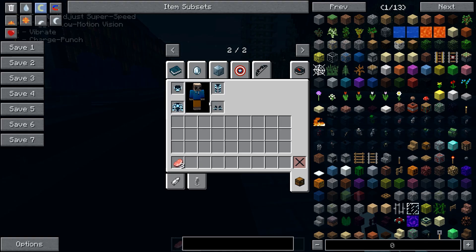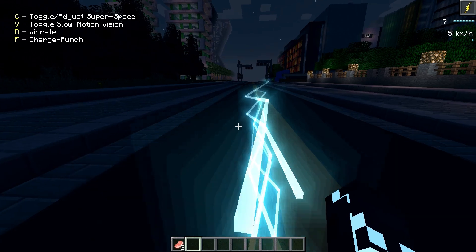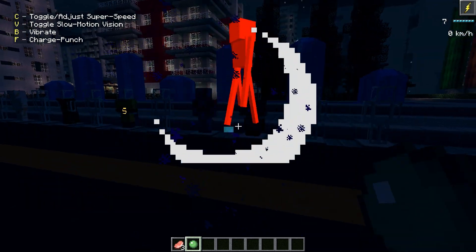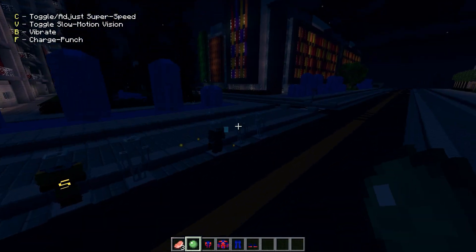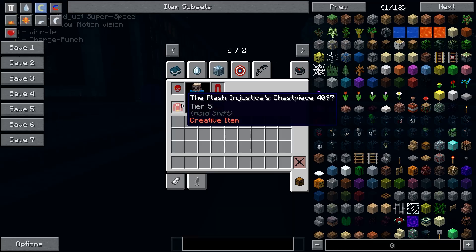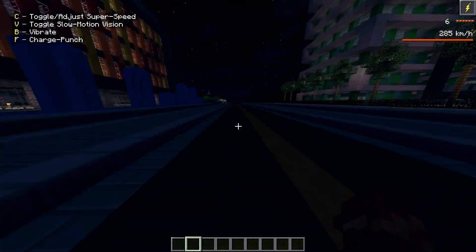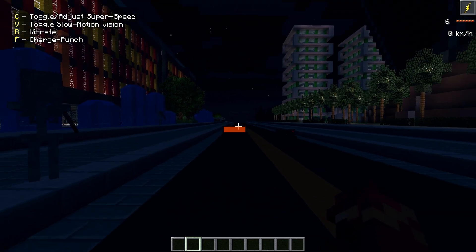The last two characters are both speedsters. First is Future Flash with a blue lightning animation — he has speed level seven and is the fastest at 350 kilometers per hour. The last suit is the Flash from Injustice. Unfortunately no skin here either. He runs at 300 kilometers per hour with a regular orange lightning animation. And that's everything I wanted to show you today.